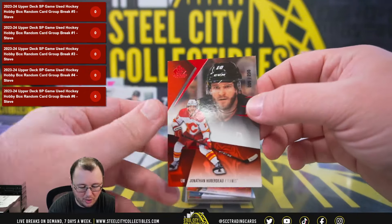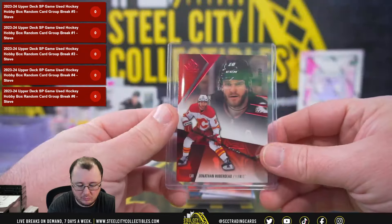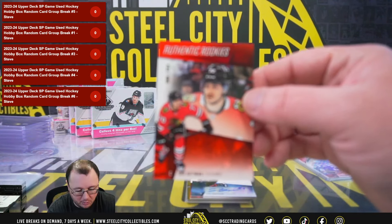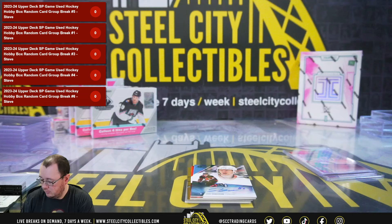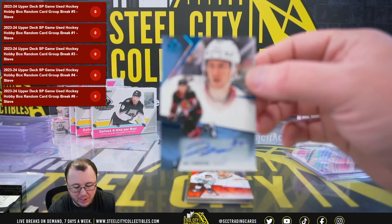Our first card is Jonathan Huberdeau, number nine of 230. Second card: authentic rookie Cole Gutman, numbered 46 of 224. And we get an autograph here of Jake Sanderson.